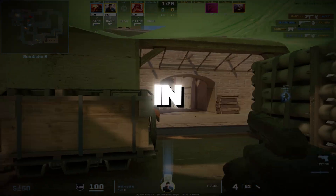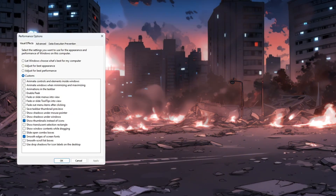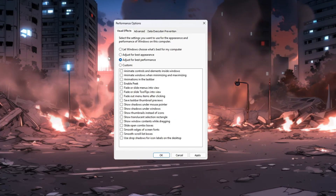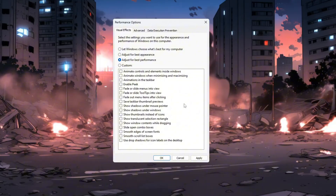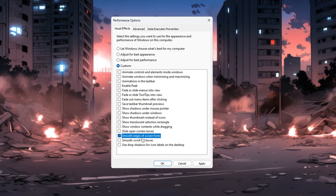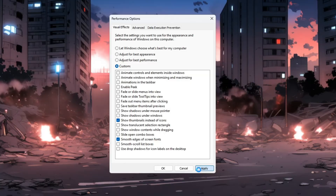Step 1: Set Windows for Best Performance in CS2. Click on the Windows search bar and type 'Adjust the Appearance and Performance of Windows.' When you see the result, click on it to open the Performance Options window. Choose the option that says 'Adjust for Best Performance.' This will turn off all extra animations and effects that slow down your system, giving more power to CS2. After that, scroll down and check the boxes next to 'Smooth Edges of Screen Fonts' and 'Show Thumbnails instead of Icons.' These keep your screen readable and show image previews in folders. Then click Apply to save your settings.